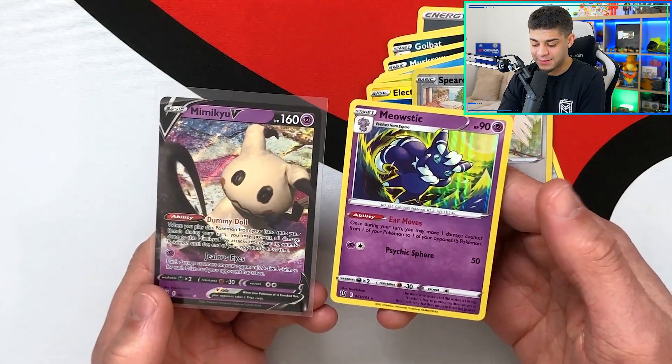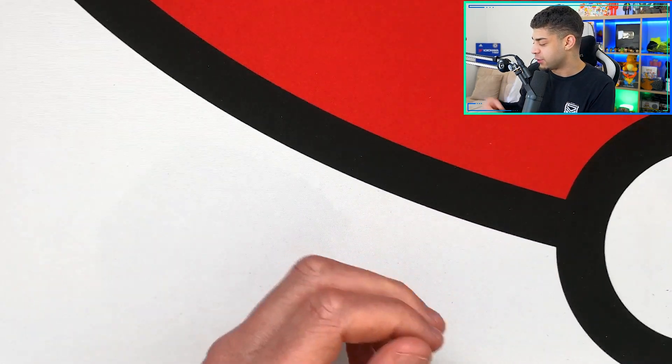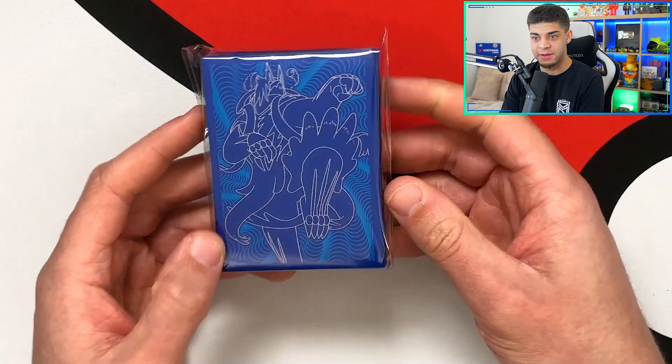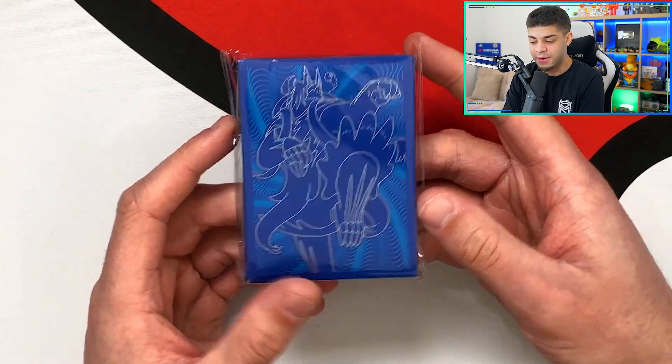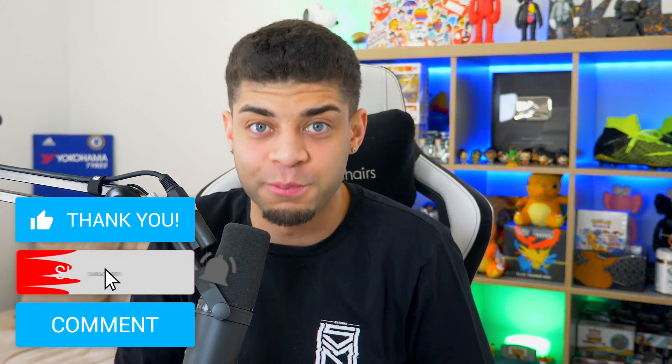So today we managed to get a Mimikyu and a Meowstic in this ETB — not the best ETB I've ever opened, but you do get really cool stuff like the sleeves and I love the look of this Battle Styles ETB. Hopefully you enjoyed it — if you did, hit that thumbs up and subscribe because we are super close to 5,000 subscribers. Check out the description for discount codes on Pokémon products and sleeves, and best of luck with your pulls. I'll see you in the next video!